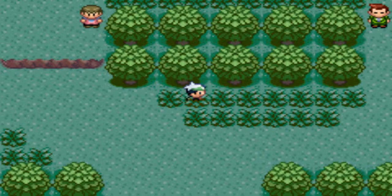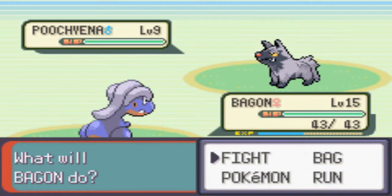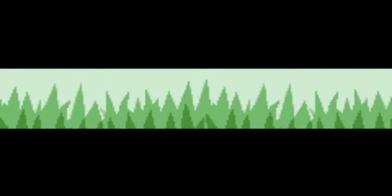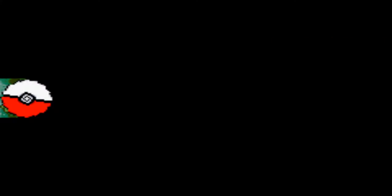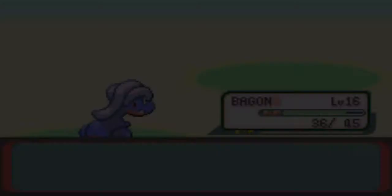I should've just caught that for Surf, but whatever. Repels will be a big time saver. We can level up from the trainers before we go to the next area. The reason we're not using Bite on any Poochyena is because it doesn't affect them. Let's go.